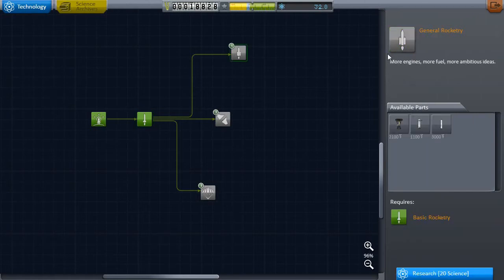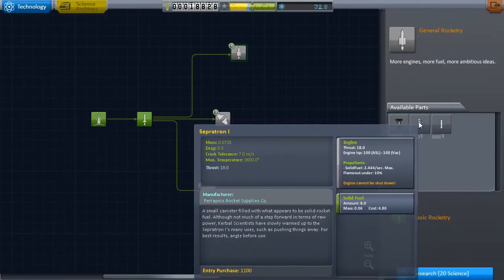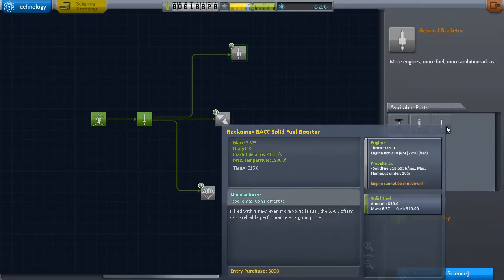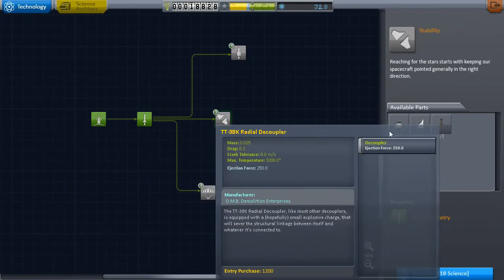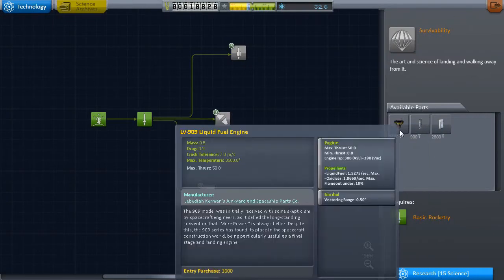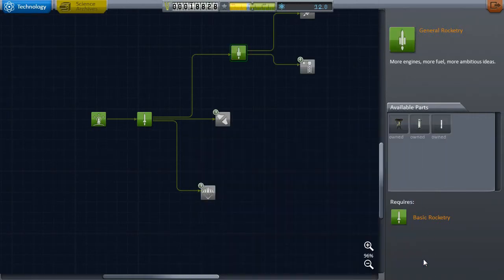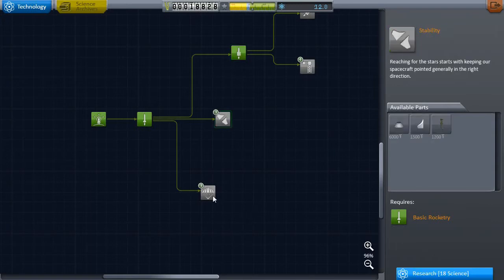Let's take a look at what we unlocked. We got general rocketry, which is a new engine — a Sepratron 1, which is a little tiny engine, and a big old solid fuel booster. We got some aerodynamic stuff: a cone, a winglet, and a decoupler, which I'll show you later. And survivability, which is one more engine, some landing struts, and a radial mounted parachute. We're going to grab general rocketry first — more engines, more fuel, more ambitious ideas. So we're going to research that, but we don't have enough left over to do anything else — we need at least 15 and we have 12.8.